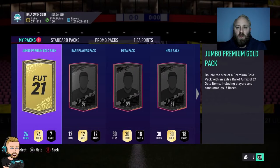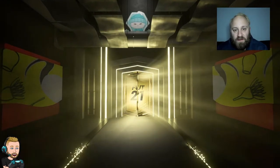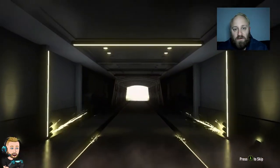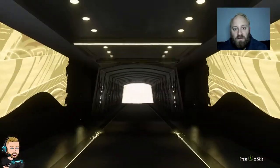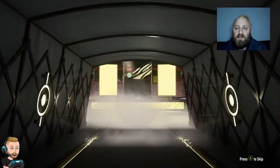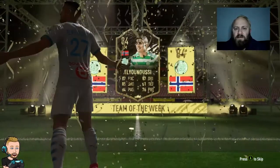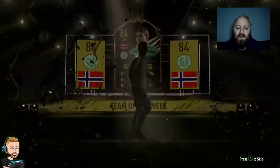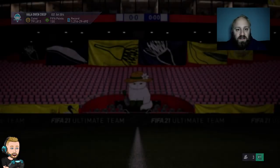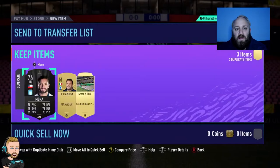The last Jumbo Premium Gold Pack — we haven't had anything so far, but this could be the pack where it starts. Yes, we do get our walkout. Looks like it's just going to be a regular gold — left mid — it's a team of the week. Not bad, 84 rated, could go in somewhere. I have his red version of this. First walkout for the rewards.